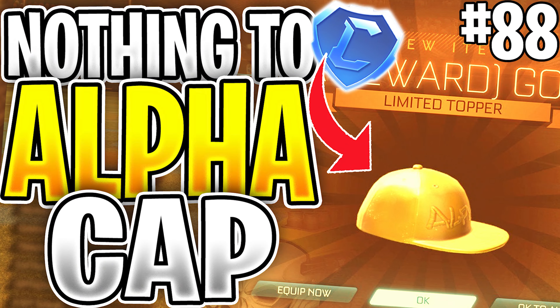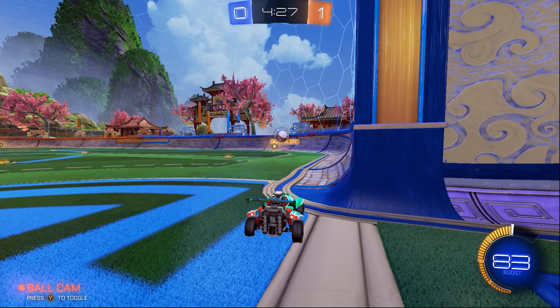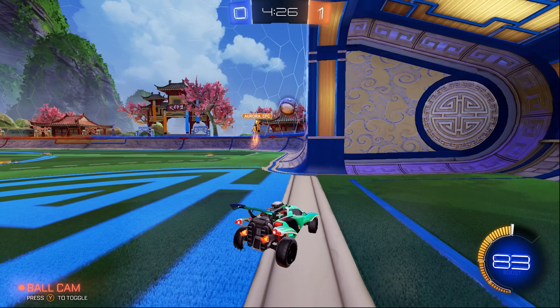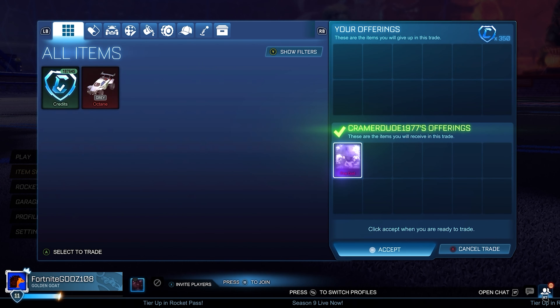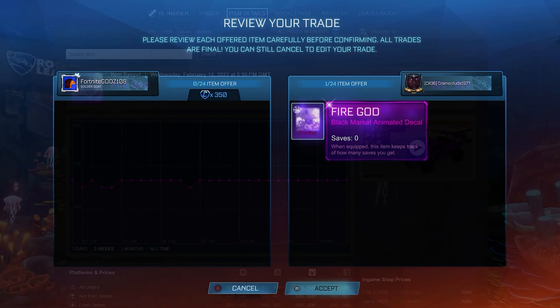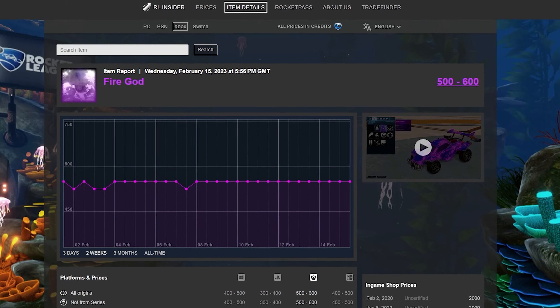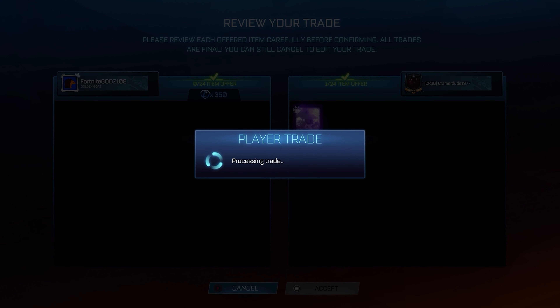I'm going to be telling you how you can make the most amount of profit possible in Rocket League trading. There are a couple of methods I use every single day and I get thousands of credits profit. Right now I'm doing a trading series where I trade up from nothing all the way up to the alpha cap — my inventory is almost worth 190,000 credits and we started off with zero. The first method I'm going to talk about is flipping high-demand items, meaning items that a lot of people are looking for. If you buy them below their minimum values they'll be really easy to sell because of this high demand.